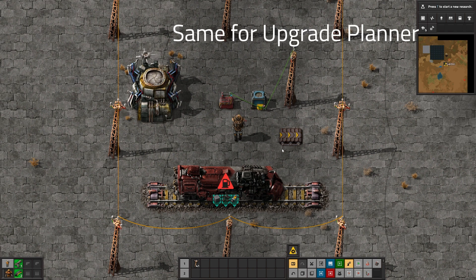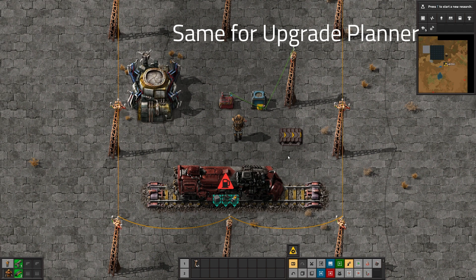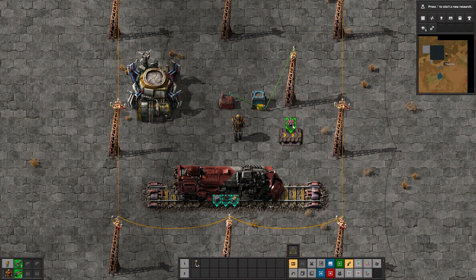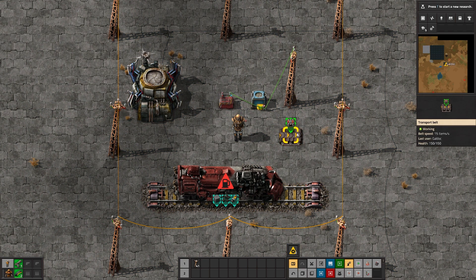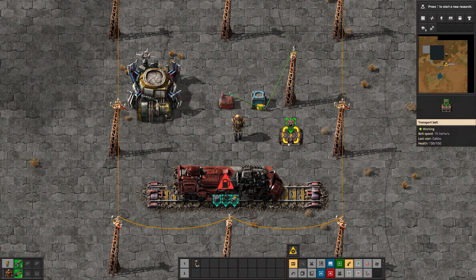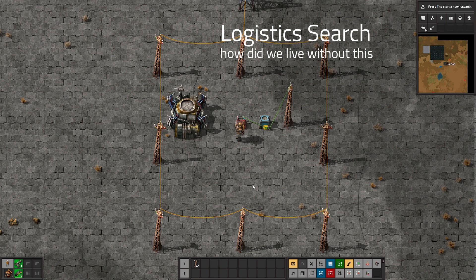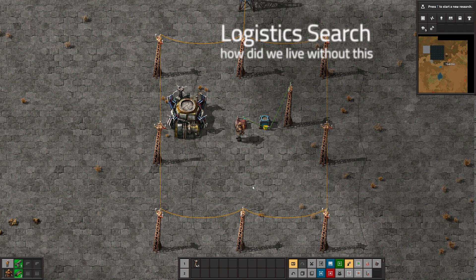You can also see there are some new icons showing the requests themselves — this means there is some job that needs to be done specific to this particular thing. You can also see this if you use the upgrade planner. I've got a piece of yellow belt here — this will upgrade it to red belt. You can see I have another request being set. Personally I like this UI better than what they had before. You'll also notice the belt didn't stop — it's still going even though there's an active request for it.